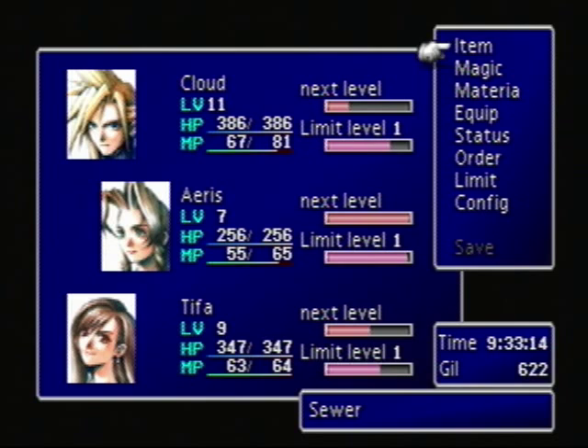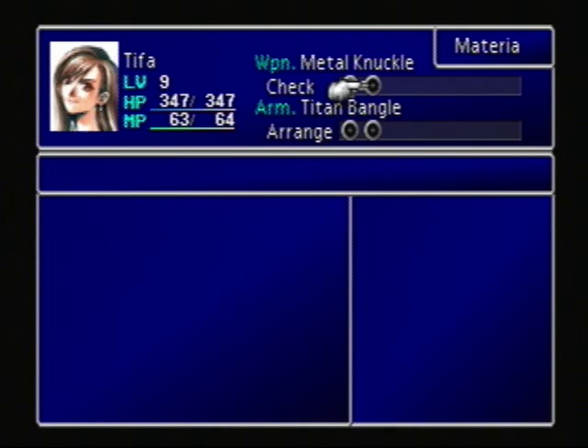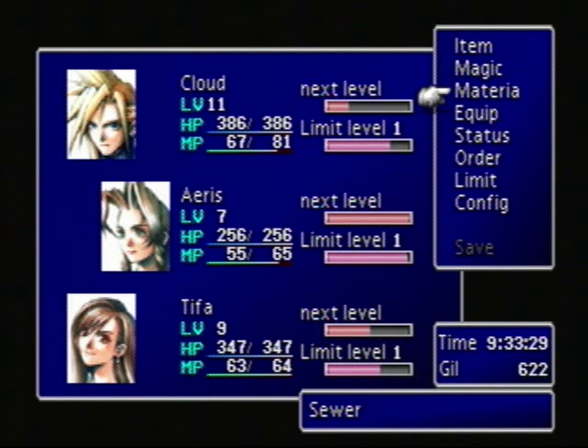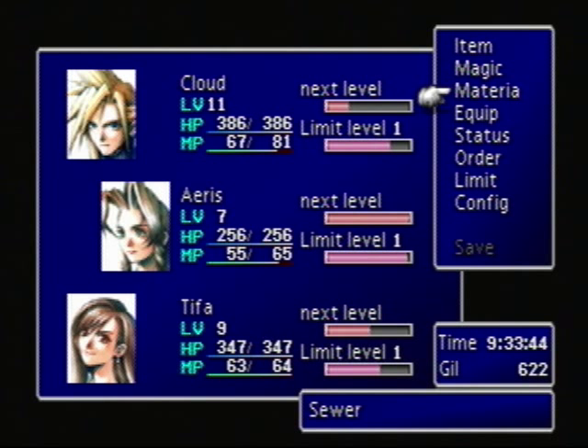I've done a little bit of stuff off-screen. I put Ice on Tifa for some reason — I just felt like I wanted to give her a Materia. I don't really think I'm going to be using Tifa much for magic-type attacks because her magic power doesn't seem too high, but I figured we might as well give her one. I also equipped her with the Metal Knuckle, which we bought back in Wall Market, and I gave her the Titan Bangle, which I think we also bought there or in the other slum area.